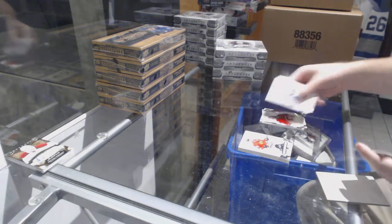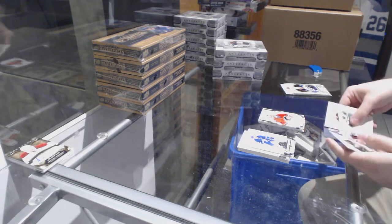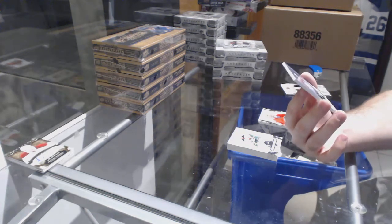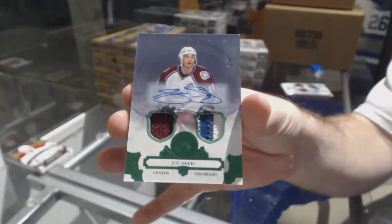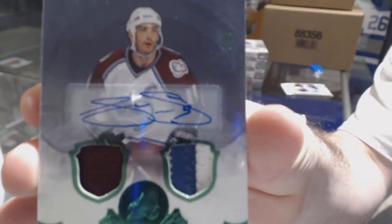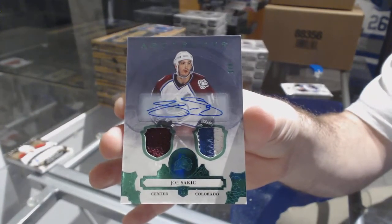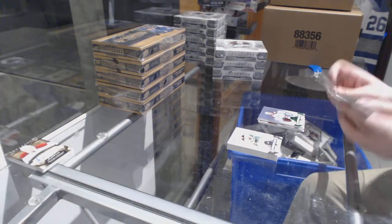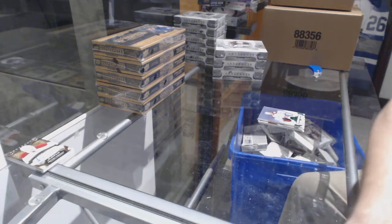We've got a John Gillies rookie for the Calgary Flames at 9.99. Imagine that — this might be one of the case hits: numbered one of eight, jersey patch autograph for the Avalanche, Joe Sakic. One of eight Joe Sakic — that might be one of them. And we've got a wild card rookie redemption. The purple base and the patch.